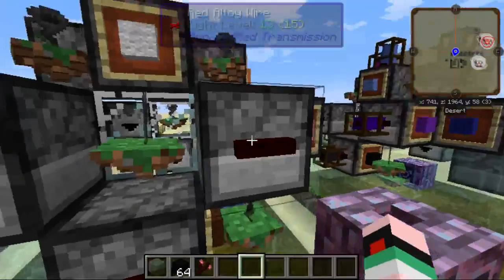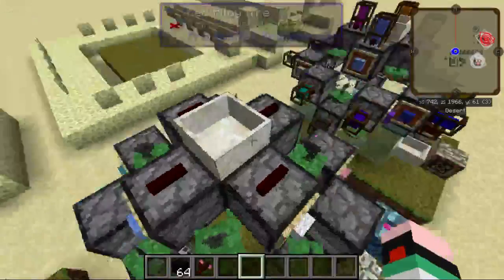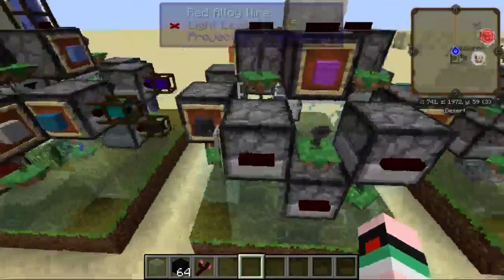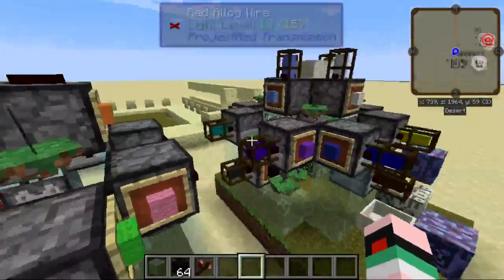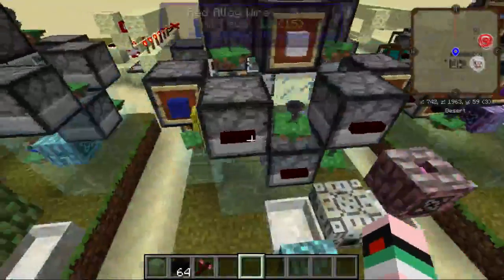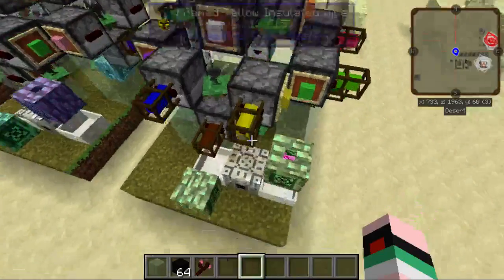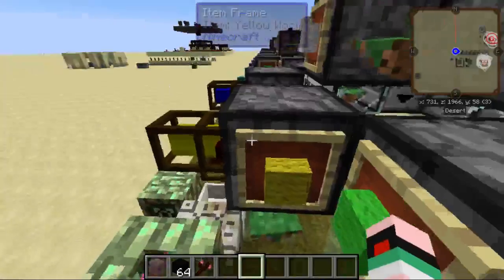Next, you'll want to put red alloy wire on each of the droppers, and item frames on each of the droppers — one of each color of wool. It doesn't actually matter where you put each color of wool on the droppers. Then on top of the red alloy wire, you're going to put framed insulated wire of the matching color for the wool you chose for that dropper. Don't mix wool colors.